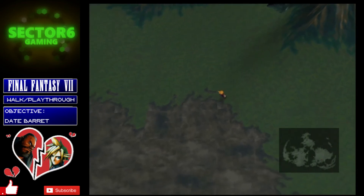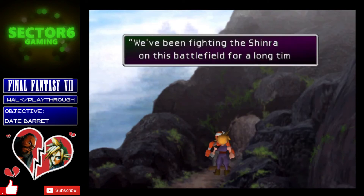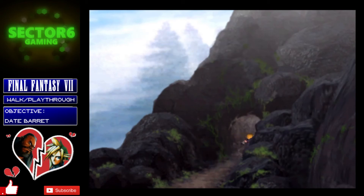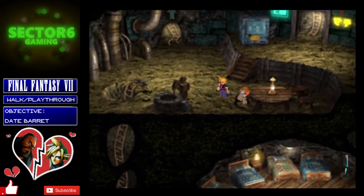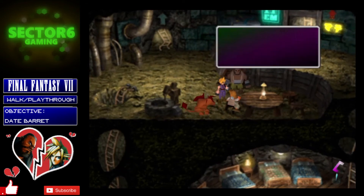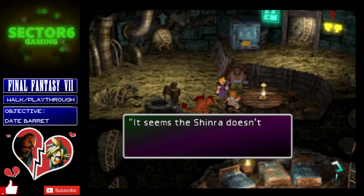Keep heading south and you'll eventually come to a reactor with what is basically a giant condor on top of it — Fort Condor. Speak to the guy at the entrance; he'll explain that Shinra is attacking because they won't allow access to the Mako reactor. Make sure you've come in here with Barret and Red XIII in your party, because this gives positive affinity with Barret for the dating mechanics. If you bring Aeris or Tifa as well as Barret, it'll also give them positive affinity, which you don't want. Speak to the old man for more information on the situation, then agree to protect the reactor when prompted.